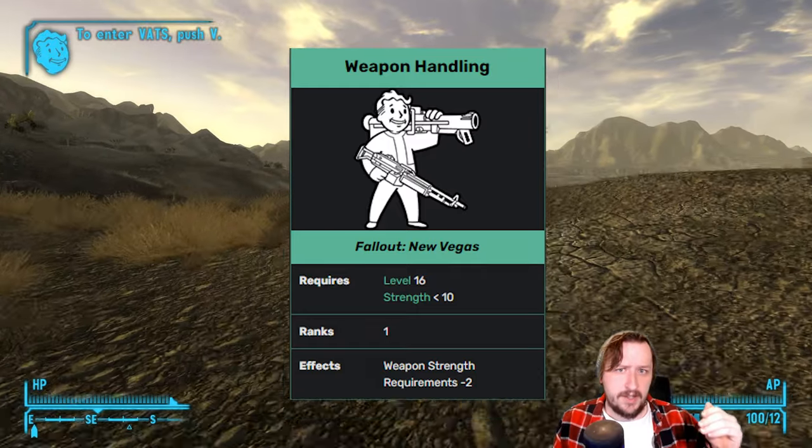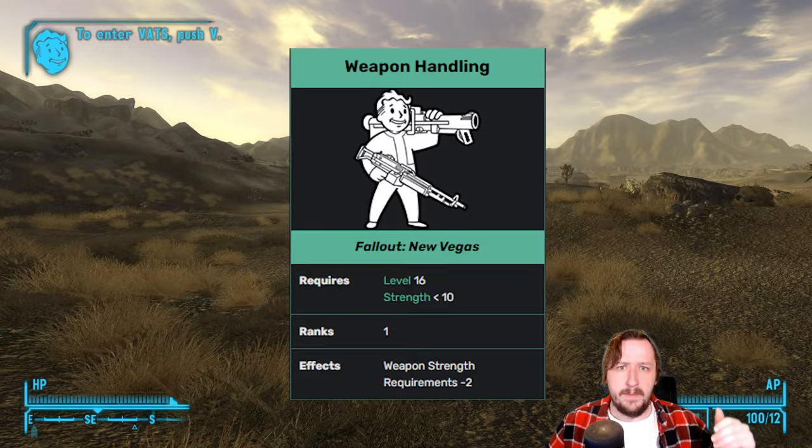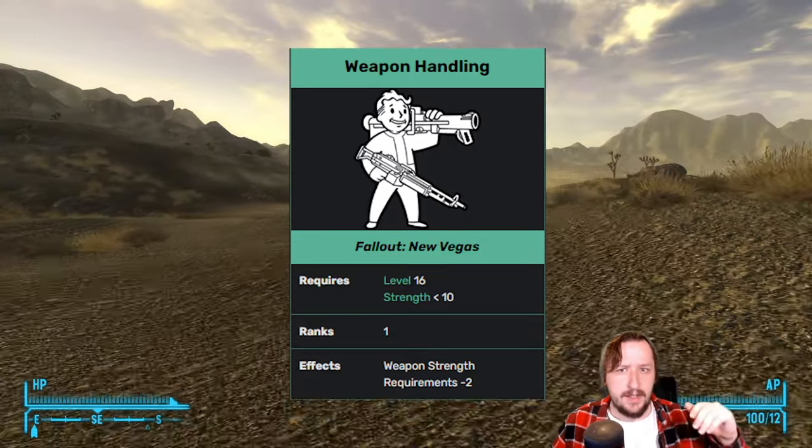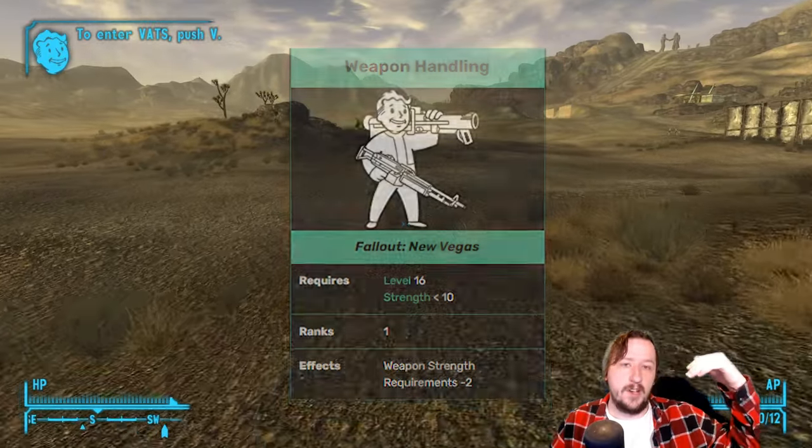This perk is not in the base game. You have to be level 16 in order to get it, and the only other requirement is that you have less than 10 strength. It gives you two more strength when it comes to strength requirements on weapons.